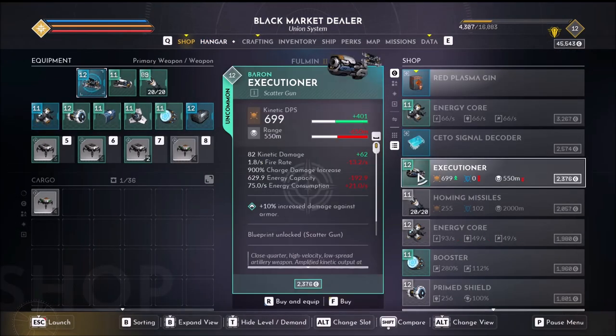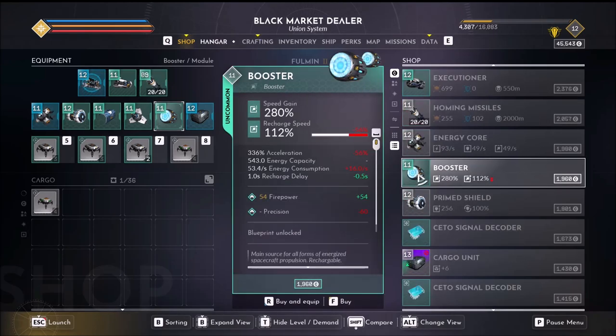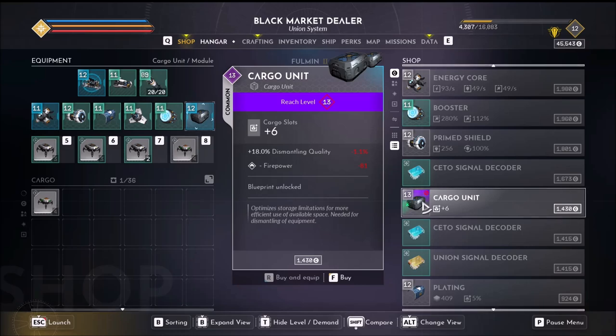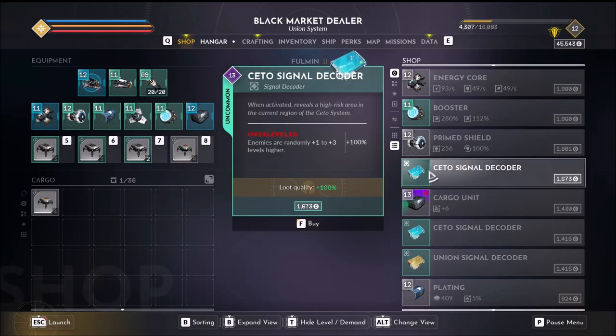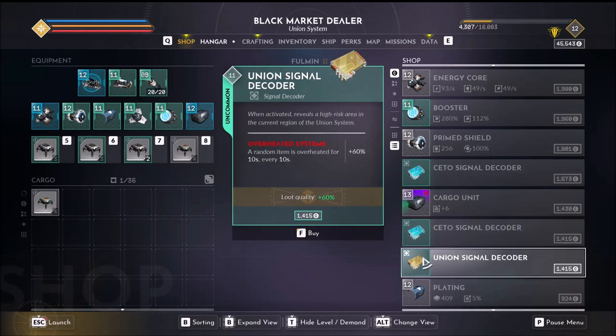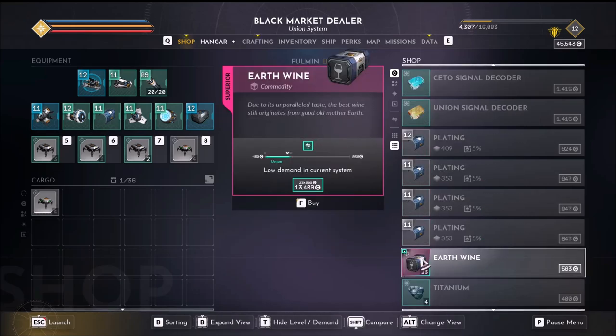Let's see — ooh, the Executioner! They put these in here so you can buy them now. You get these randomly as you go through areas and you get higher quality loot, but enemies are randomly one to three levels higher, which usually means certain death. But this is a good place to put it — down in the black market area.